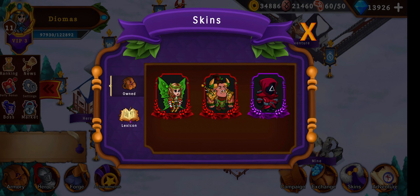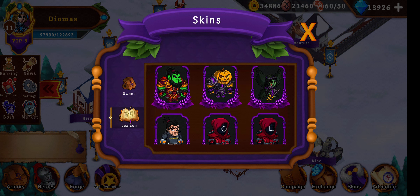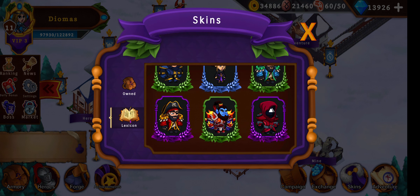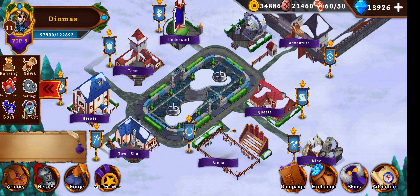In the skins section you can see the skins you own. That's the Christmas event skin and a PvP event skin from before that for Halloween. And in the lexicon all NFT skins that exist in the game are displayed. I am really curious about this one — it looks great, I want it.